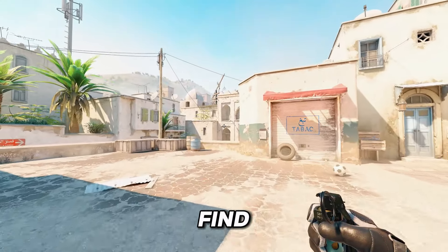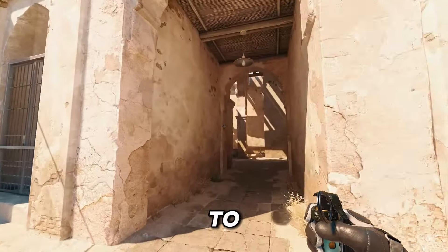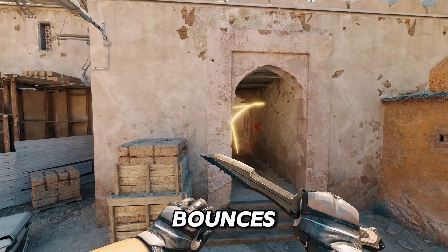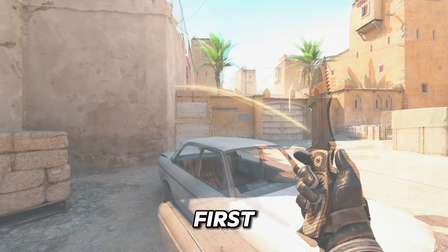So what we have to do is find an entry flash that's extremely hard for any CT to dodge. Luckily this is very easy — all you have to do is come here and flash like this, then one like so. The first flash bounces off making it just extremely hard to dodge, and the second one is just a good follow-up flash for anyone that got blinded by the first one.